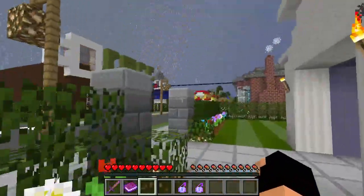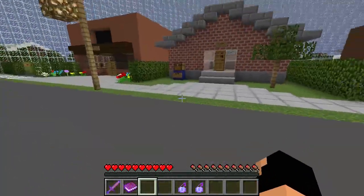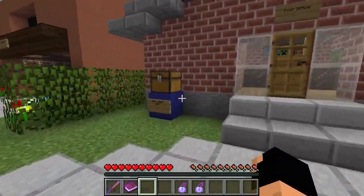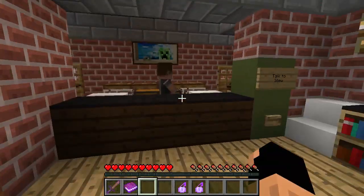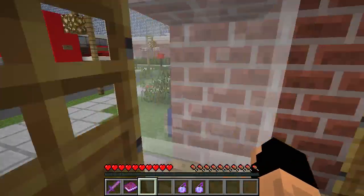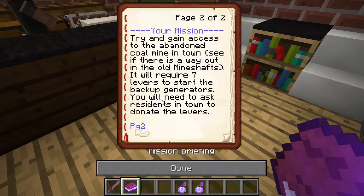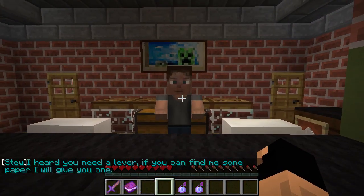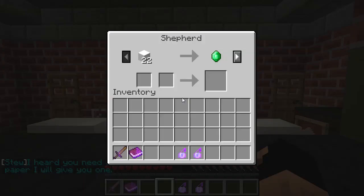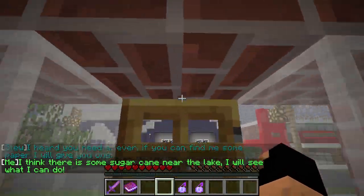Does anybody else see this big dome over our village? Oh wait, what's this — I should have looked both ways. Mail drop-off. Oh, post office! We can talk to Stew, right? Yeah, I think he counts as a resident. Let's go ahead and talk to him. 'I heard you need a lever. If you can find me some paper, I will give you one. I think there is some sugar cane near the lake.' Let's go to the lake!